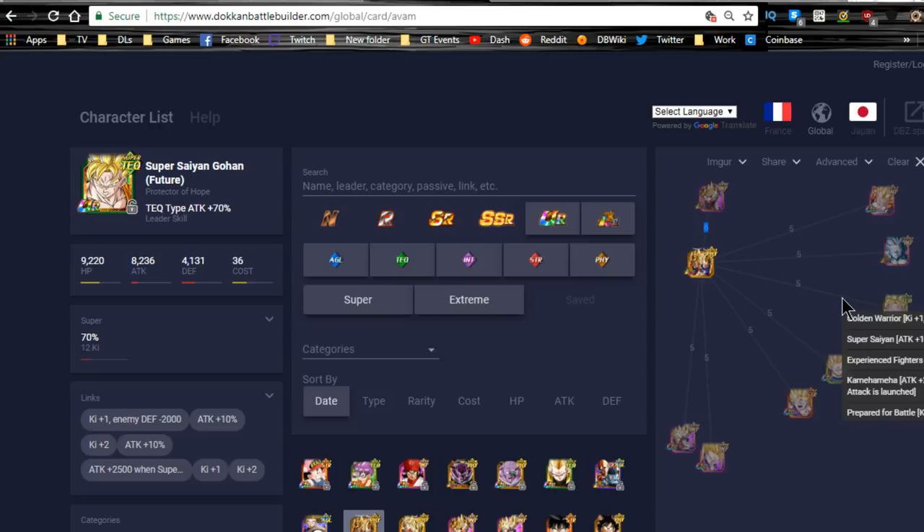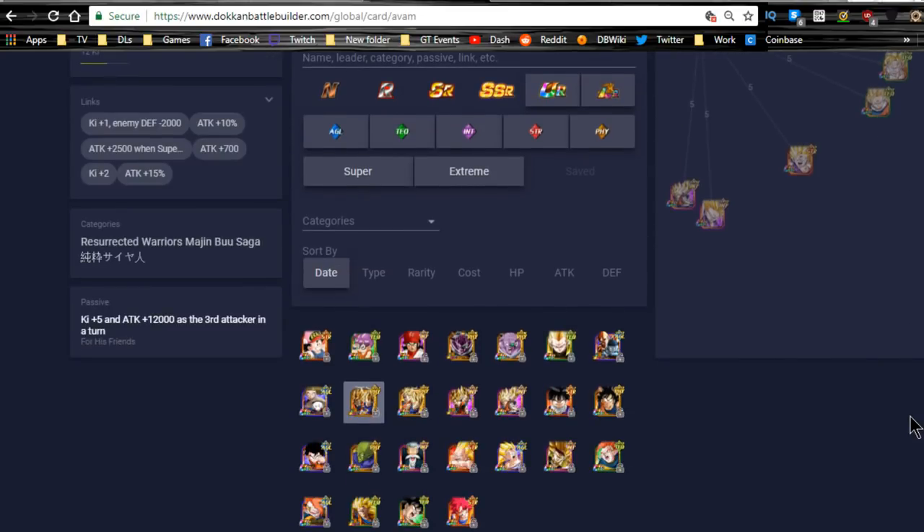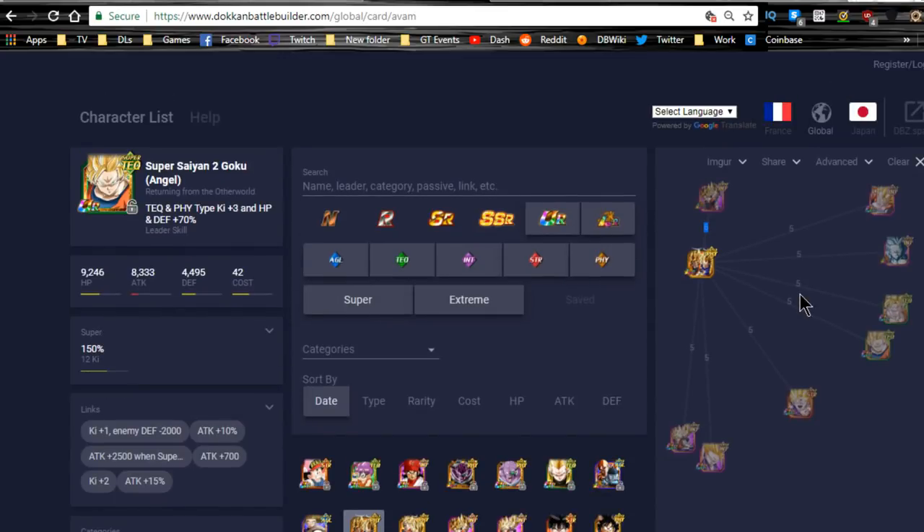Future Gohan isn't that great in my opinion, but he does link very well with them — 3 Ki, 20% attack buff and 2,500 flat buff. Super Saiyan 2 Goku Angel, the one where it's Ki plus 5 and attack plus 12,000 as the third attacker in the turn — these guys link for 5 link skills: Golden Warrior, Super Saiyan, Kamehameha, Prepared for Battle, and Fierce Battle. That's 25% attack buff, 3 Ki, and 2,500.